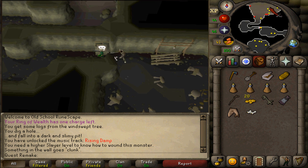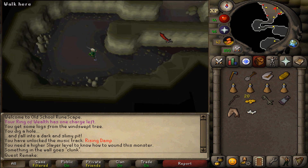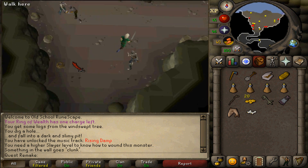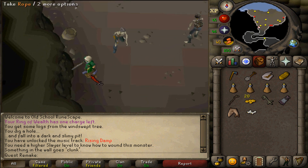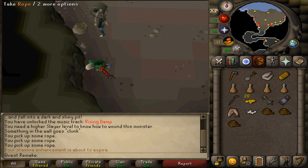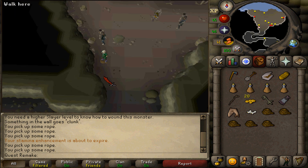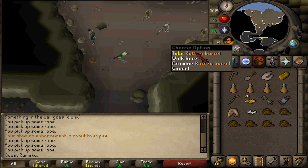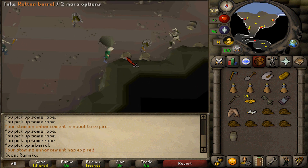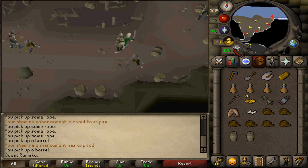Search the door and then run north. In the southwest corner you should find a rope spawn — pick up six ropes. On the other side you should find some rotten barrels — pick up two. Then make your way to the north-eastern corner at the shore.